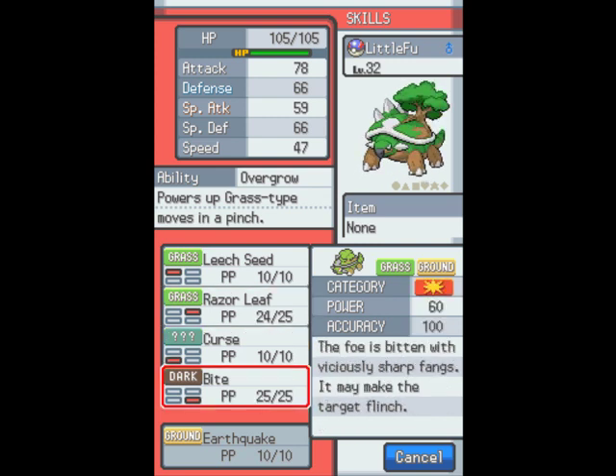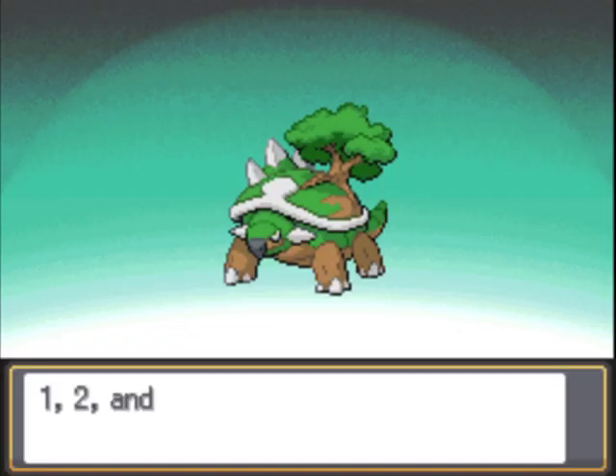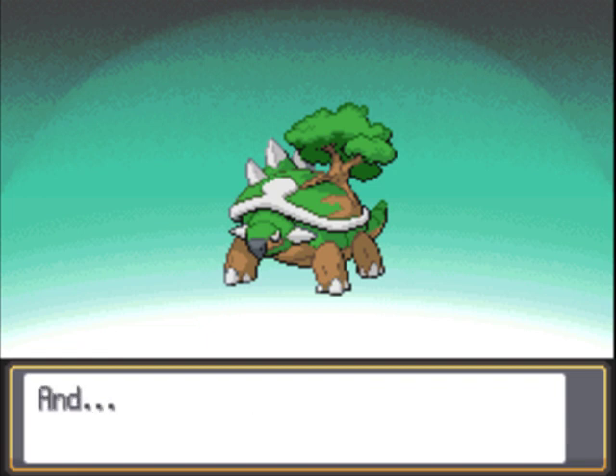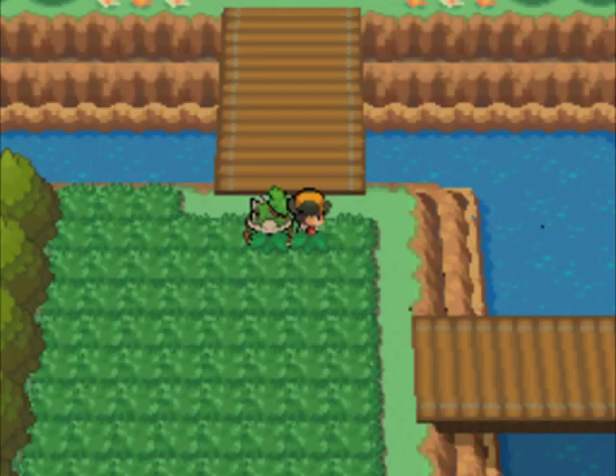I want to keep the Grass STAB and the Dark coverage. The thing about Curse is it raises your attack and defense but lowers your speed, so it's not the best anyway — you're just wasting a turn when in-game you can just do two Earthquakes and it'll be just as good. Boosting moves are good for sweeping and competitive, but not really as useful in a game like this. Torterra's ready — I just need a Heart Scale to teach it one more move.